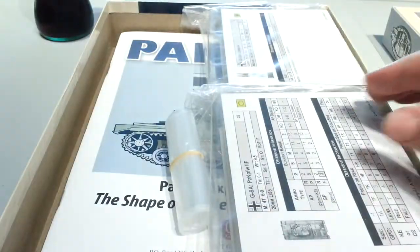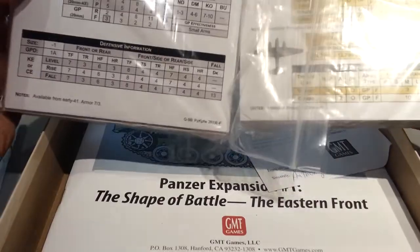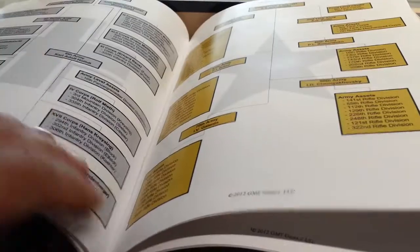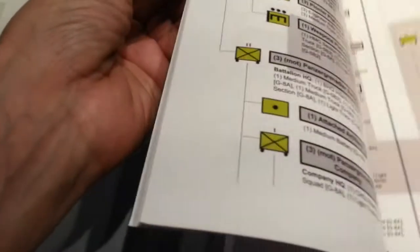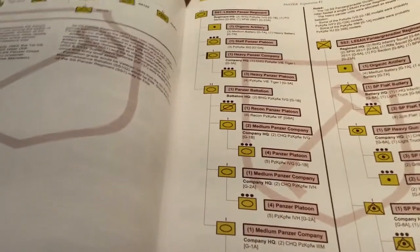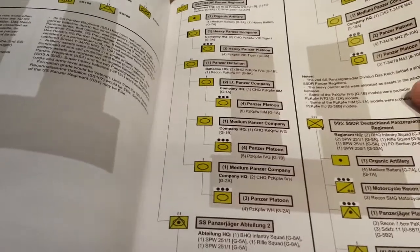So this is the first expansion. Holy cow — two very large stacks of unit cards, which we'll look at individually. Anthony sorted things for us. This is the scenario booklet, and it also has Tionese in here as well. The first part has an SS Panzer division with the regiment outlined in detail. You've even got the icons — the little logos on the back — that's pretty cool.